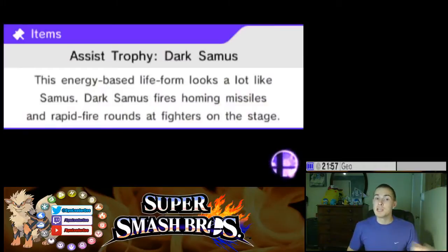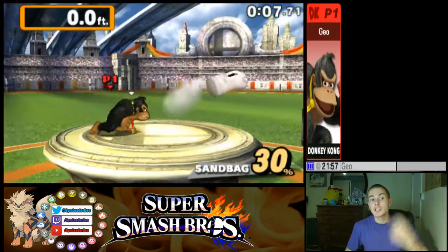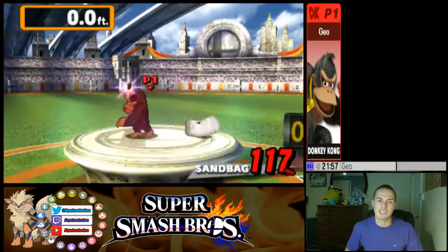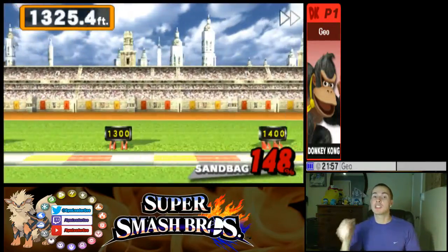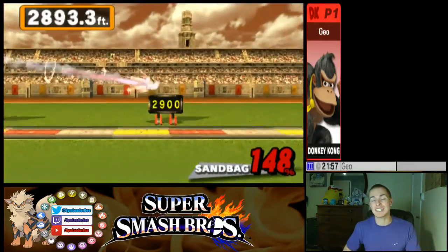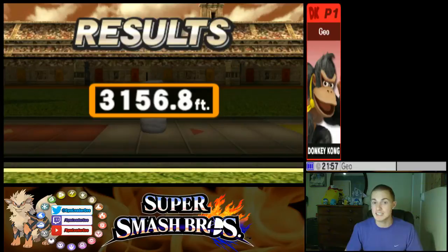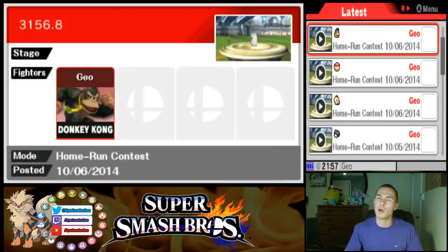The first one is very simple. Step towards the bat, but instead of home-run-swinging it like you do with every other character, toss it over your head with L, start charging a smash, and just as the bat hits him, release the smash. Proceed to forward smash over and over. When you get to about 96-97%, down smash, grab the bat, take a step forward, and hit with just the very tip of the baseball bat. You always hit with the tip of the bat to get maximum distance — if the bat is too close, you'll score hundreds of feet less. That's a really easy way to get 3156.8 feet.